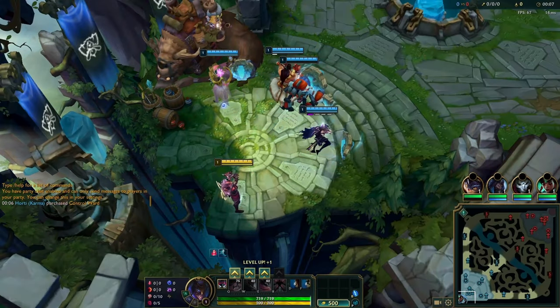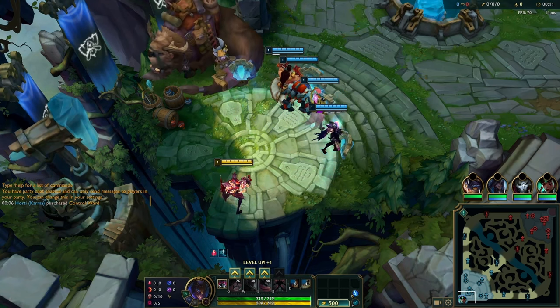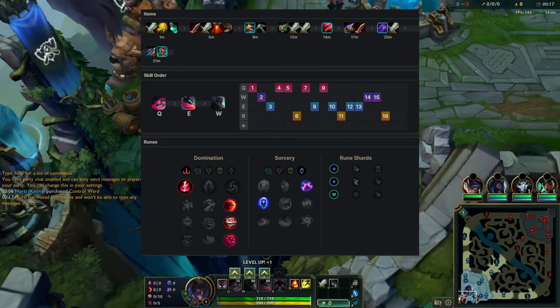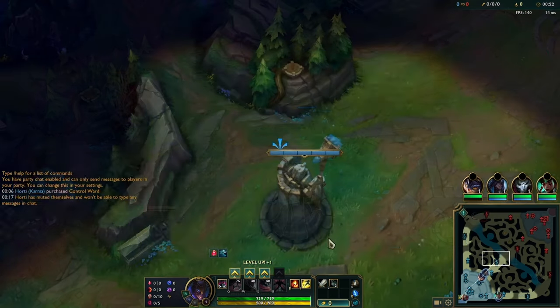This is the first placement game on a D2 MMR account, playing against Veigar. I have Ignite and Flash, so I decided to go Nimbus and Electrocute because I want to go full lethality just to try it out and look for some builds with the new split. Let's see how it goes.